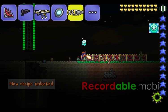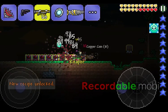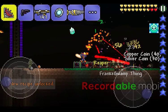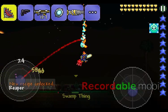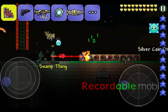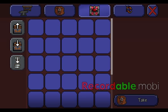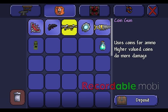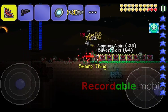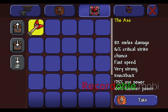I wish I had some platinum coins but I don't. This thing shoots really fast and does a ton of damage. I'm using the Vampire Knives because they do a ton of damage. I've already killed 50 Swamp Things. That's the Coin Gun.